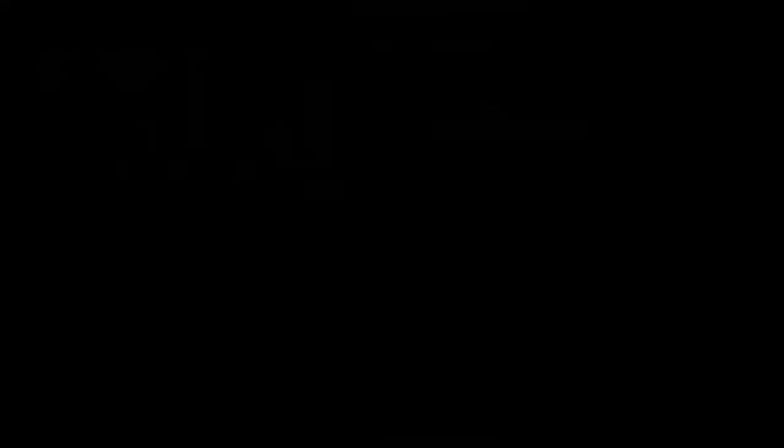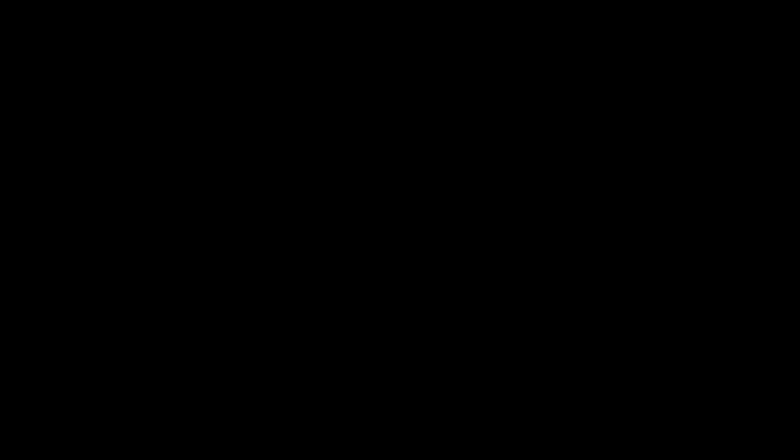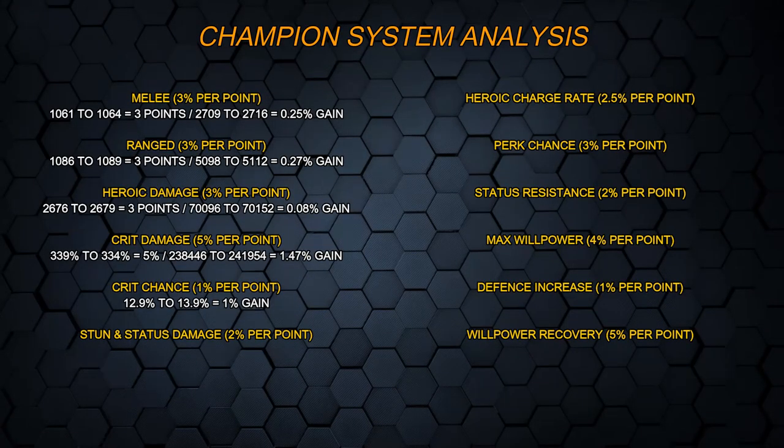Let's check out crit chance next — this is a nice easy one. With my Hulk, his crit chance before any upgrade is just 12.9% — I really need to start investing in some proficiency. After the upgrade, it jumps up to 13.9%. Crit chance is working as it says it should — it's 1% per point, and it did go up 1%. A flat 1% crit chance compared to a 0.25% additional melee damage is so much better — it's just in another league. This is why, if the melee percentages are supposedly working, they're massively under-tuned compared to the likes of crit chance. That doesn't mean nerf the crit chance — it means buff the melee percent if it is working as intended.